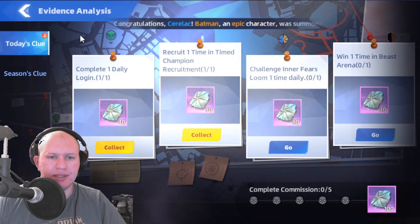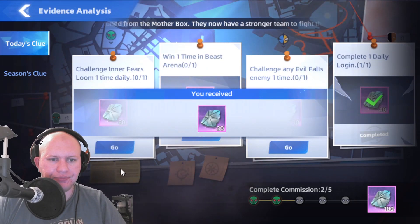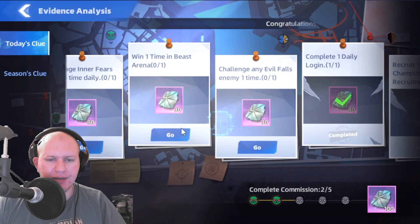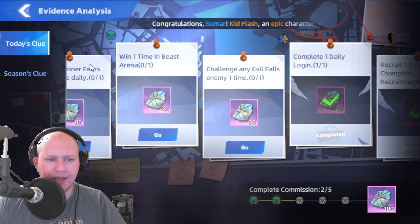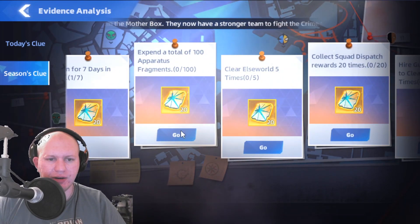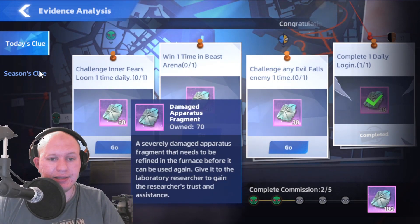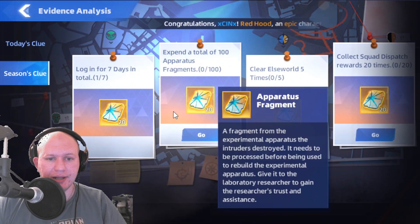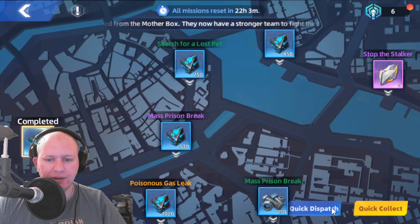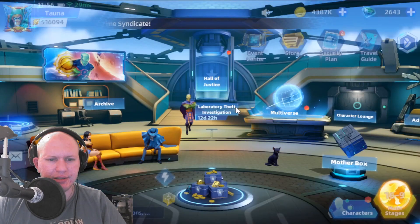We've got the evidence here — this is his special event that goes alongside him. We can do the challenge in his Fears Loom daily, his special mini event, the Beast Arena challenge, and various seasonal events like logging in for seven days and spending a total of 100 apparatus. There are two different currencies: damage apparatus and apparatus fragments — one is for spending the premium currency. Clear Elseworlds five times and do squad dispatch.